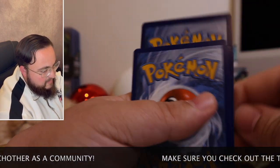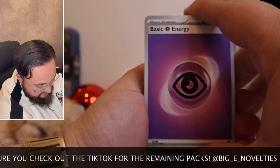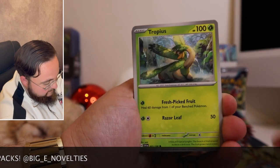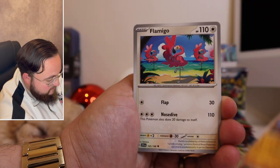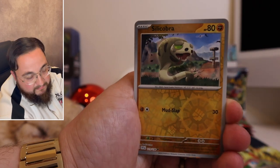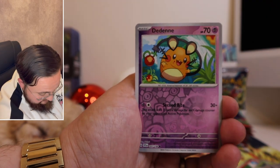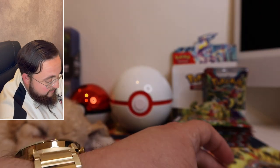I'm gonna say leaf energy — it was Psychic, but that's okay. Clodsire, Tropius, Poké Ball, Rotom, Krokorok, Flameigo, Forretress, Silicobra, Toedscruel reverse, and Indeedee holographic.